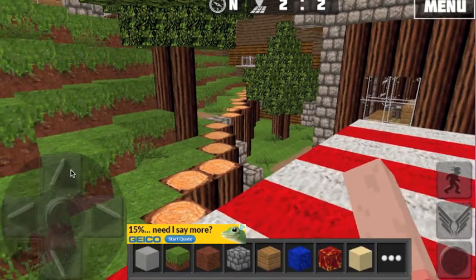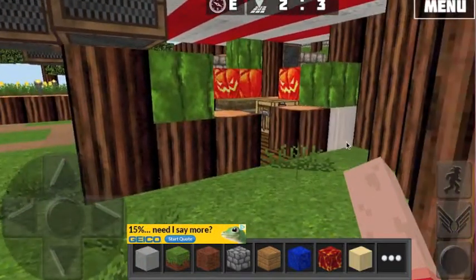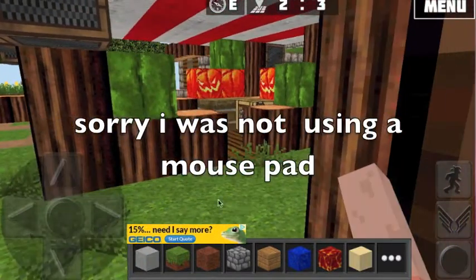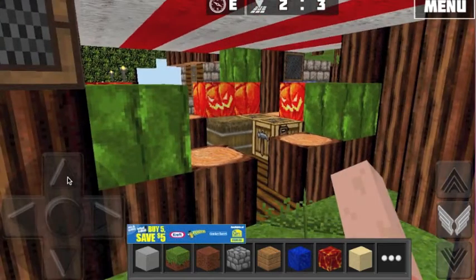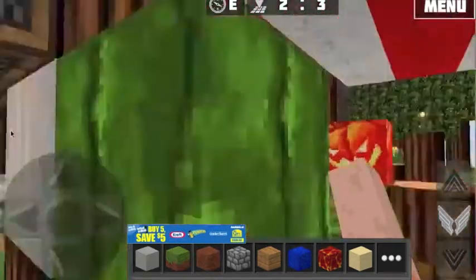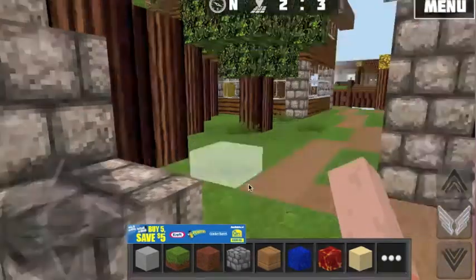Let me go to walk mode — actually I'm just going to fly. There's a little builder's hut, I guess, I'm not really sure what it is. And I like the little trail they did here.